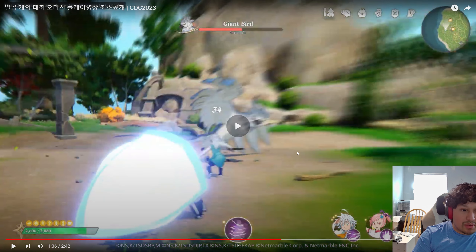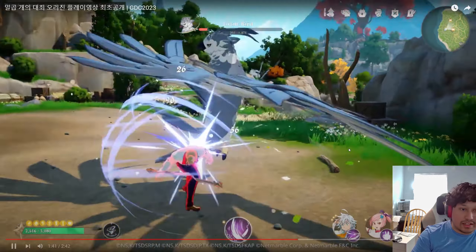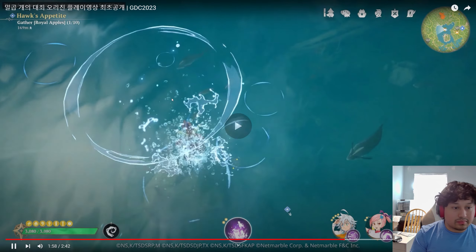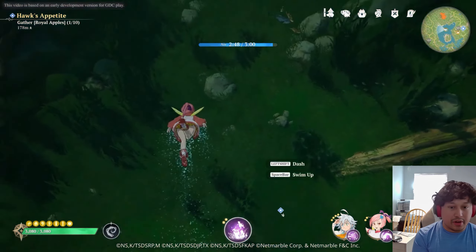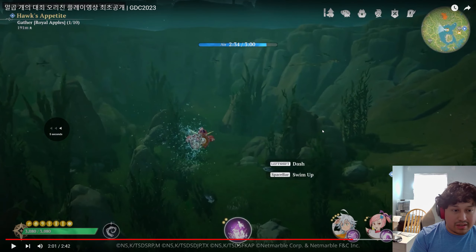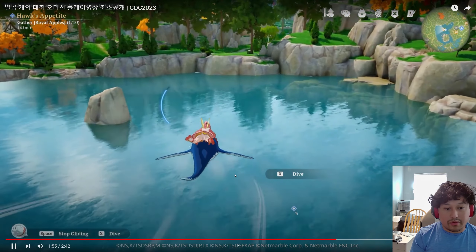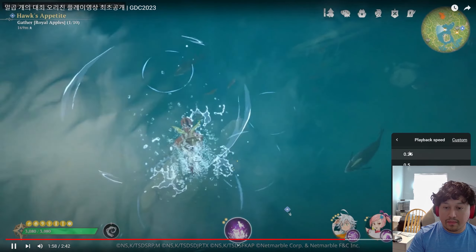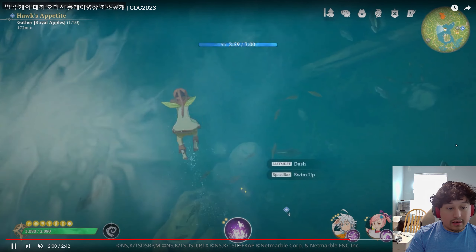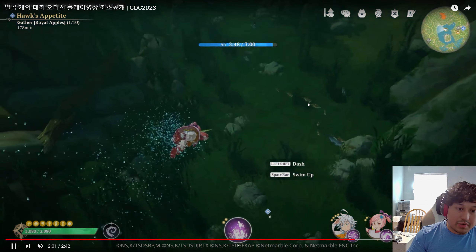Either way I'll probably give it a shot. I do actually like the Seven Deadly Sins IP, I just genuinely liked what I've seen — aside from seasons three and four. I'm actually pretty impressed they're doing underwater content, and there actually looks like there's stuff underwater. When she first dives in you see a sparkle, and I'm assuming that's going to be a chest — so that's pretty cool that they're actually doing that.